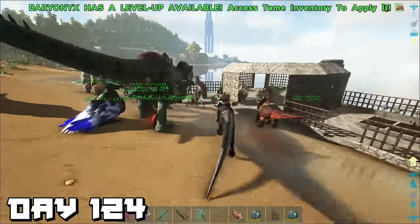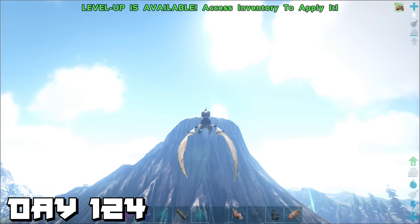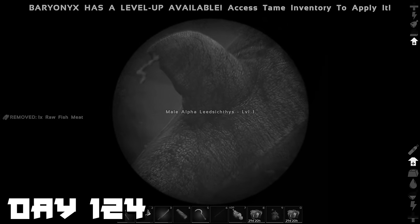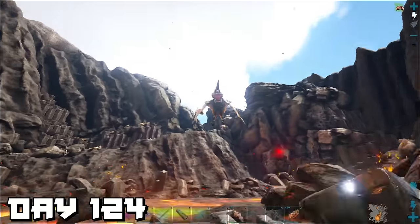Most of day 124 we hung around base since it seemed the safest place. When we grew some balls we flew to the volcano to check what tributes we need for the alpha overseer: alpha Broodmother trophy, alpha carnotaurus arm, alpha dragon trophy, alpha leech blood — which is what I needed, alpha megalosaur fin, alpha megatherium trophy, alpha mosasaur tooth, alpha raptor claw, alpha tusoteuthis, and alpha tyrannosaur tooth. Looks like we've got our work cut out.